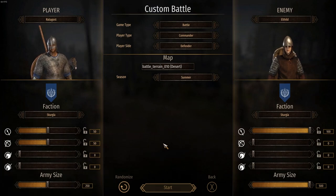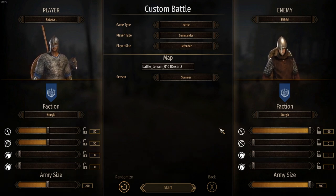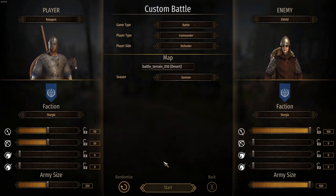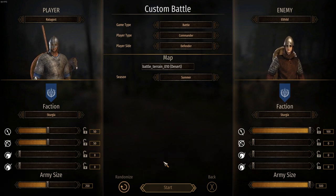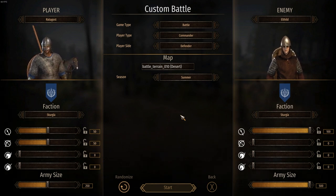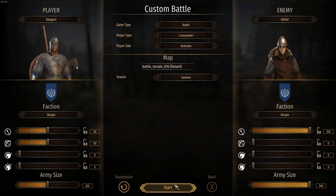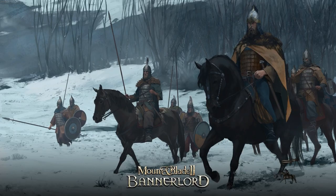Hey, what's up guys, it's Spartan, and today we'll be showing you the best formations in Mount & Blade II. You can notice here that it's Sturgia vs. Sturgia and I'm outnumbered — 500 to 250, so 2 to 1. This is realistic damage with the same exact tier troops, completely equal, except I have archers.